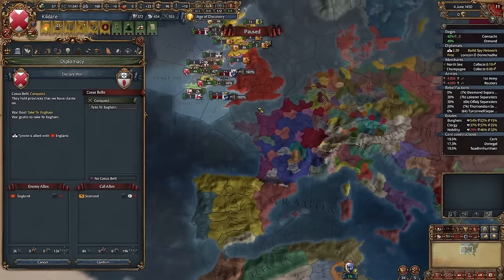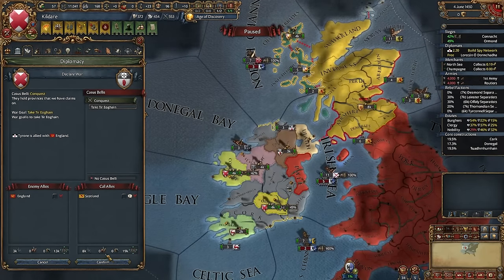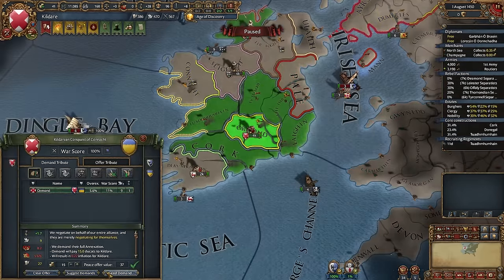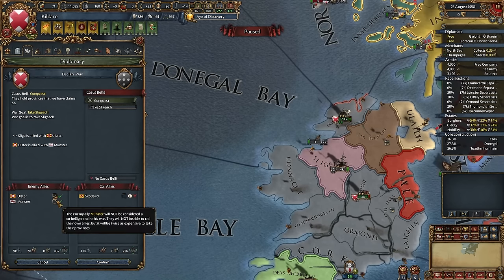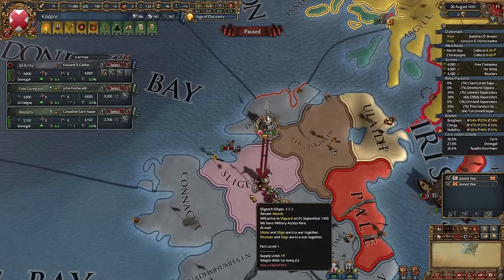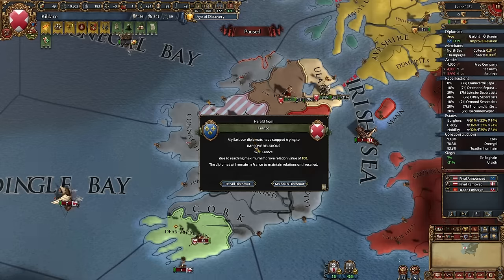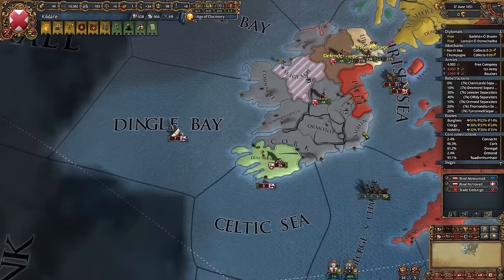Let's fabricate on Tyrone and declare. England is quite busy in France, so it doesn't have resources to help — it will decline and break its alliance. Let's siege it down. I will also hire a company. Let's peace out Ormond for some cash, and Clann Ricaird too. Now let's unite all our troops, choose a leader, and declare on the last Irish nations. I want to make Munster go bleacherant. I need Scotland as ally. I hired a free company because Munster has a third-level fort — I need at least 9k troops to siege it.